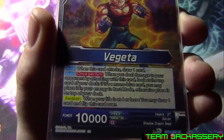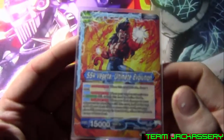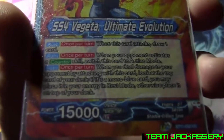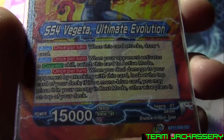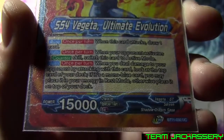As for his awaken, if your life is four or less, draw one card and flip him over. Unfortunately, I did not have a foil leader — I apologize. On the other side, he has Super Saiyan 4 Vegeta Ultimate Evolution, and his abilities are like the same as the front. When this card attacks, draw one card — that's a once per turn auto. When your opponent activates a counter skill, switch this card to active mode. So if your opponent negates your attack, you can switch it to active mode and go for that extra energy again.